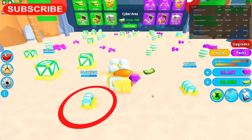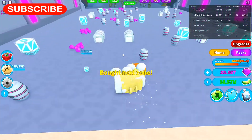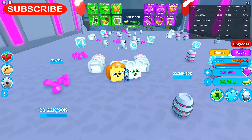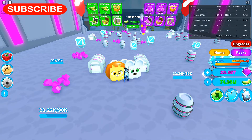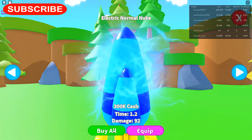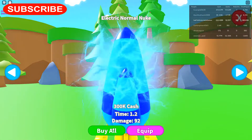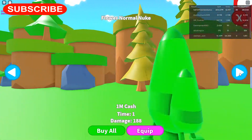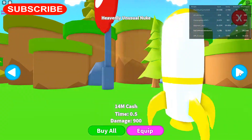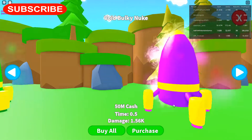Cyber area costs 75 million, let's go ahead and buy that one. It takes a minute for it to go. Heaven area is 250. I'm going to go home, buy them all — buy as many as I can anyway. We're at 40 million — buy them all.